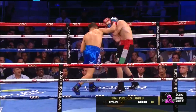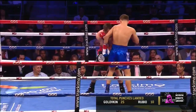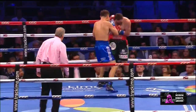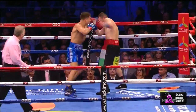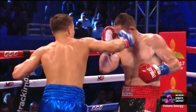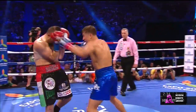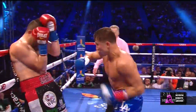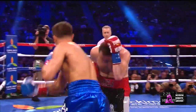Triple G sees that Rubio throws his left hand a lot, so he begins to unload with both hands. Then Golovkin launches a lead left hook and throws a right hand just as Rubio is launching a left hook, which he has seen coming. In the second round, another right hand pierces Rubio's guard. He follows up, all while maintaining a good amount of distance, which prevents Rubio from clinching.